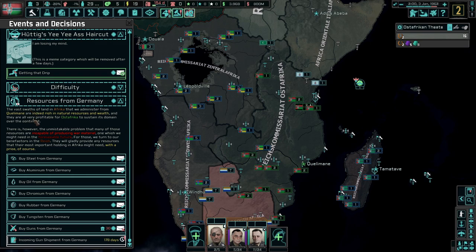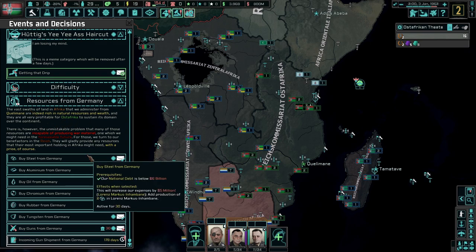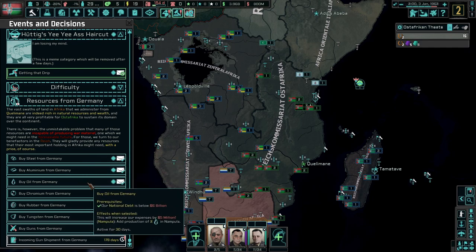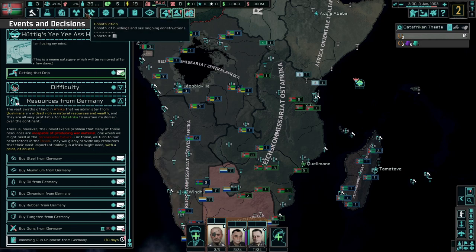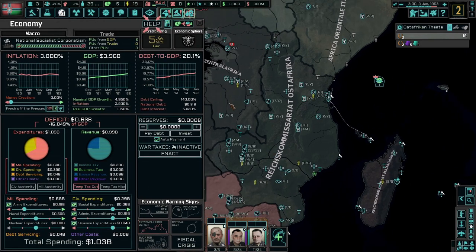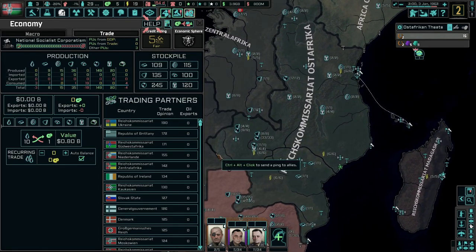The vast wealth of Africa administered from the Quilomane, indeed rich in natural resources. We basically pay money to get a couple more resources here if we want, which will probably be very good. We can buy chromium, we can buy a lot of stuff from Germany, except for guns, which cost money. Let's take a look here at trade, and we'll talk about some focuses as well.